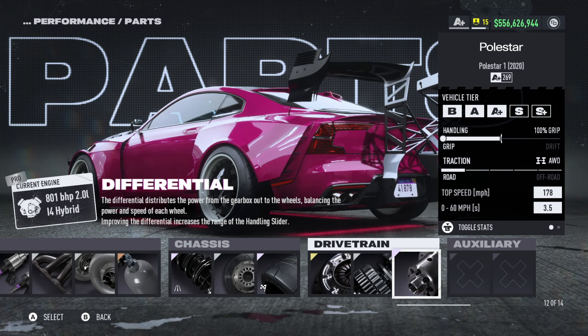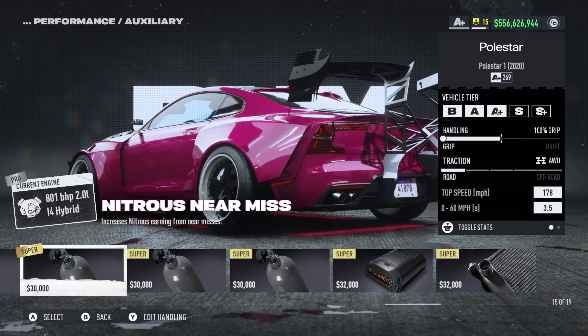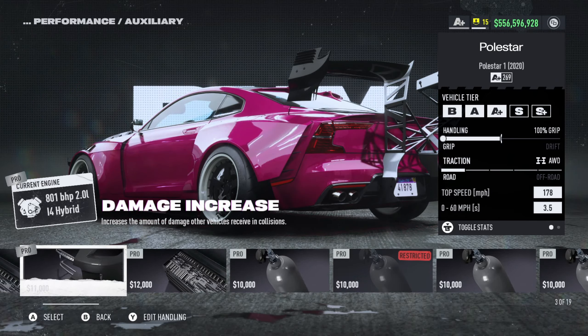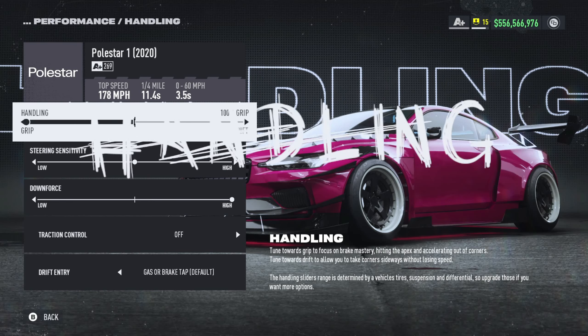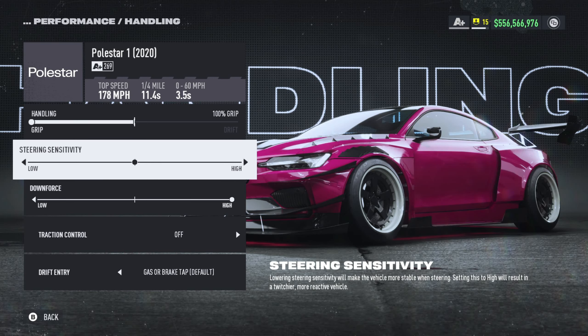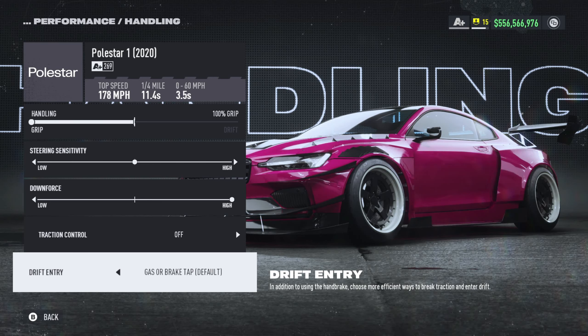We have an elite differential and literally no auxiliaries purchased for this car. But as you guys probably know, nitrous grip and nitrous drift auxiliaries are going to be our go-to auxiliaries for any build in the game, period — those are always going to be your best options. For the handling, we are using 100% grip obviously. Steering sensitivity is right in the middle — the car feels kind of perfect, honestly — and the downforce is all the way towards high. Traction control off and drift entry is gas or brake tap. I like the gas tap on the straightaways to keep the burst nice and I like to brake tap into the corners — that's my personal preference.